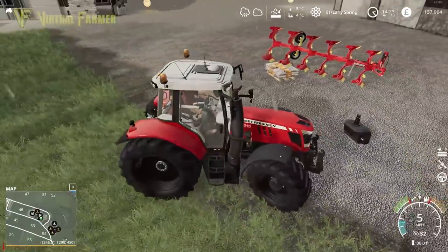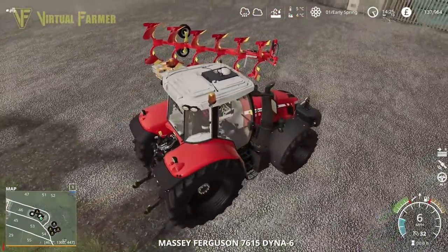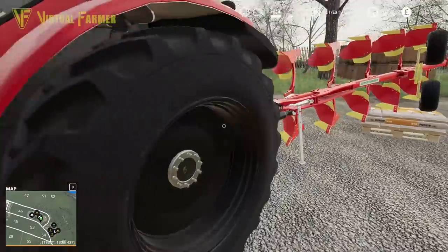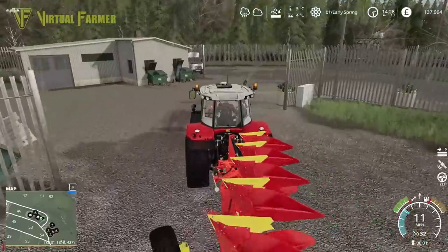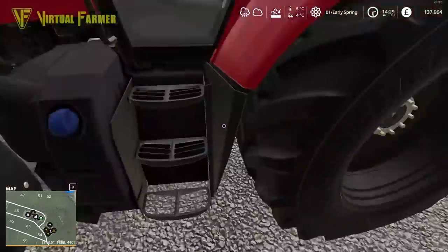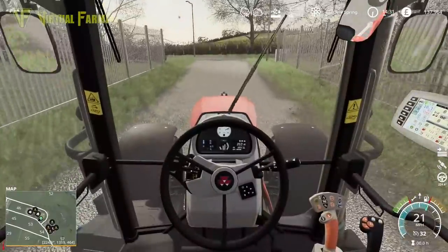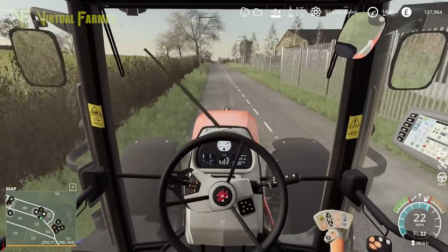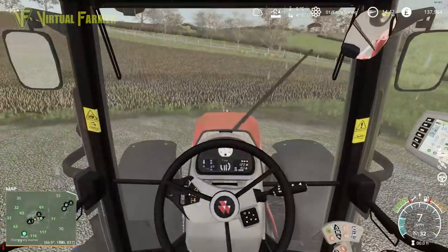It's gotten stuck briefly on the equipment, but we should be all right picking that up. Let's jump in, grab our weight on the front, and hook the equipment on the back. As much as I can, I'm trying to keep consistency — not only in our tractor brand but our equipment brand as well. So where I can, I'm going with Pöttinger. Let's fold it away, get the beacons on, and head back down to the farm to get that field plowed and ready.